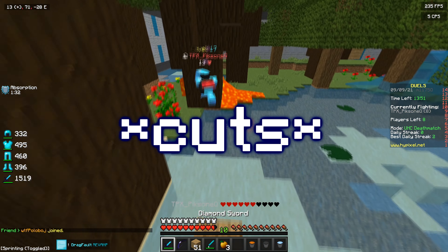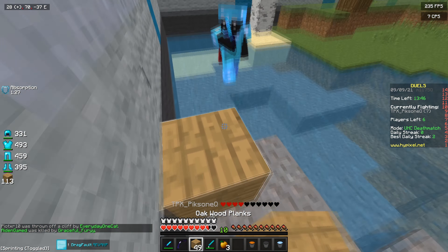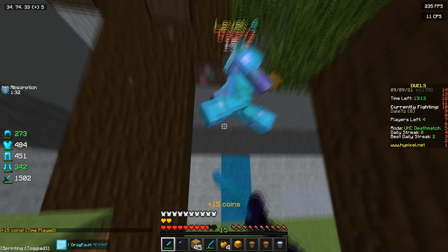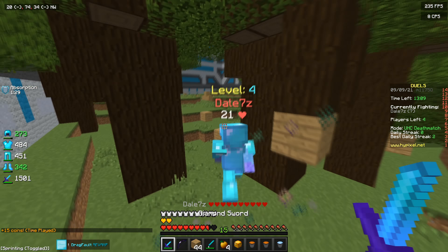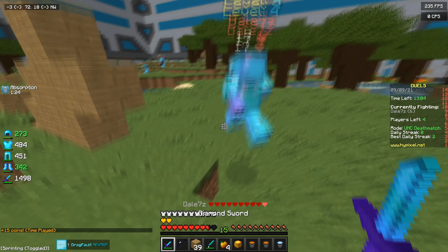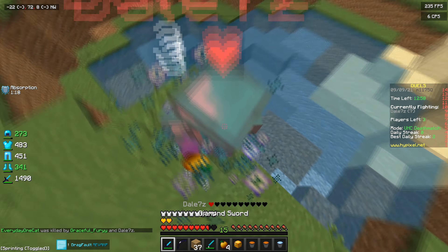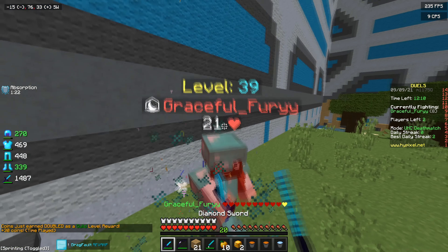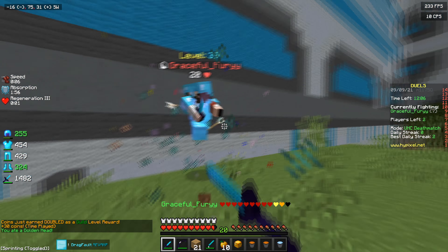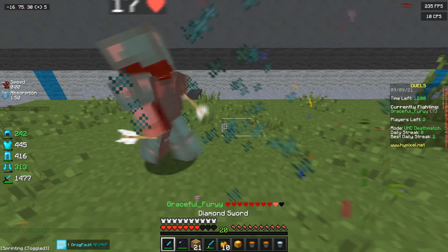There's no cuts in this video — we're just winning every game we play. You just cannot touch me when I'm using the DragFault revamp, there's just nothing you can do. It's just so smooth. I don't know if you guys will be able to see it in the video because YouTube is 60 FPS, but you'll be able to see the motion blur because I'm recording in 240. This pack is ridiculous. This guy's got an anvil and stuff, so he's gonna be stacked — probably sharp four and maybe prot four — but we're still gonna win because the pack just carries you. It's the best PvP texture pack you can download right now.